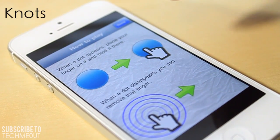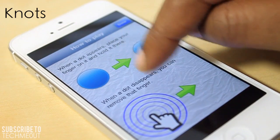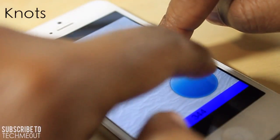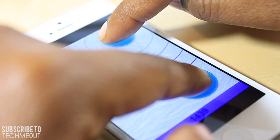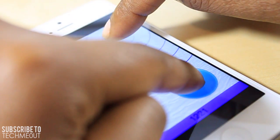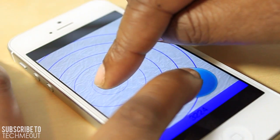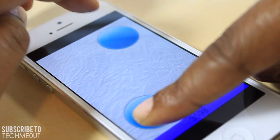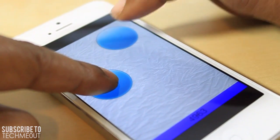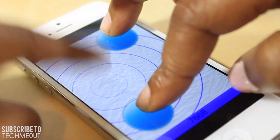Next we have Knots. To me this is like the finger version of Twister, because when a dot appears you need to place your finger on it and hold it there, and when it disappears you have to remove your finger. I'm demonstrating now by placing my finger on a dot — it's a little hard to show since I need more than one finger — but once you place your finger, a series of circles will appear around the dot. Once those appear, you have to lift your finger from that particular dot but leave it on the other one. You can also play against a friend nearby, which makes it even more interesting.